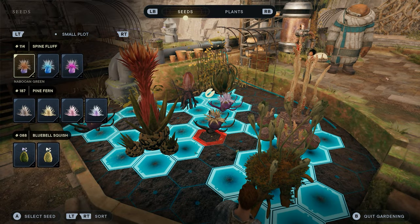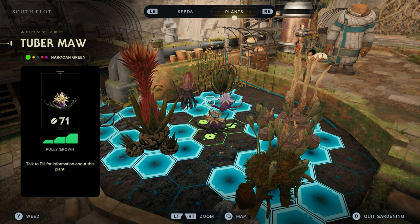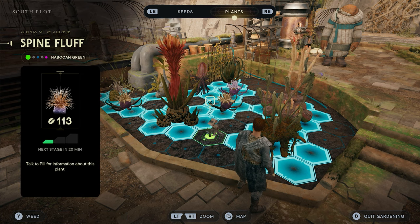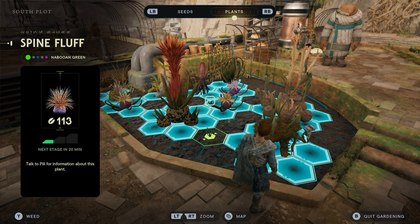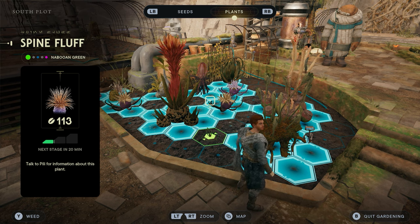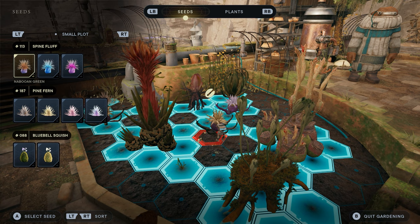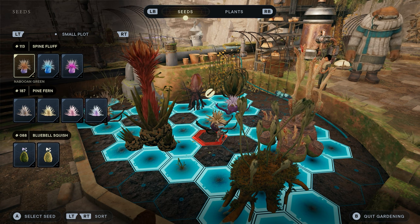Once you plant all 10 seeds, you're going to want to wait for them to grow. As of right now, I don't think there's any way to speed them up. If you go over to the plants tab, you'll be able to see a meter that shows exactly how long it's going to take. All of mine are fully grown on my screen, but if I plant a small plot, you'll see a timer — we're on stage two, the next stage will happen in 20 minutes, and so on. It takes around 45 minutes to an hour and a half depending on the plant size. I've tried backing out, resetting, and resting at a meditation point — none of it works. Just play the game and wait for the plants to grow.